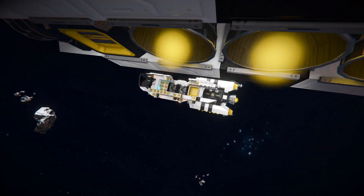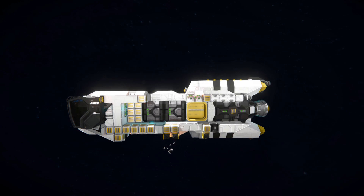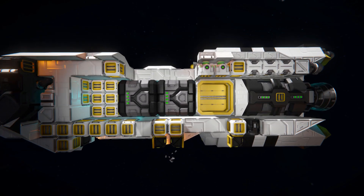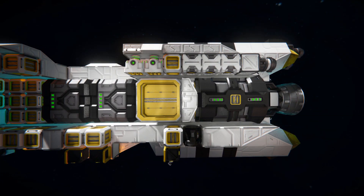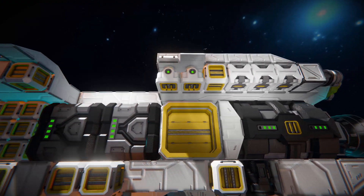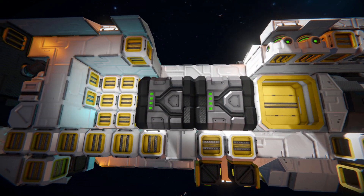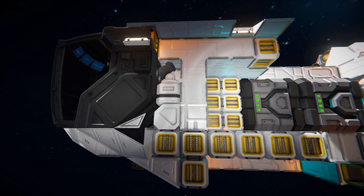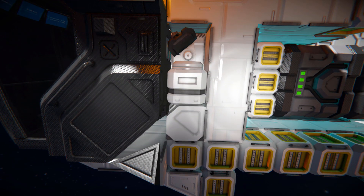I've sliced one side open so we can see the interior - in the middle row that's missing there would be O2/H2 generators and medium cargo containers. On both sides of the ship we have our hydrogen tank connecting to the large side hydrogen thruster, some small reactors to power everything, small containers, two batteries, and it comes along to the cockpit. There's also a sneaky antenna that sits right behind it and a remote control block.